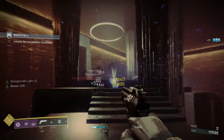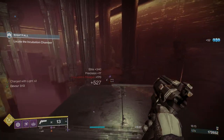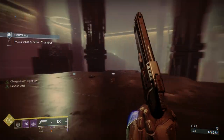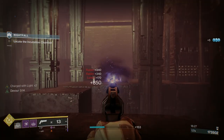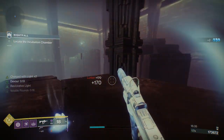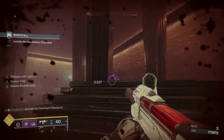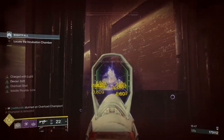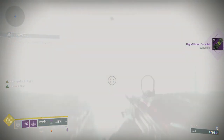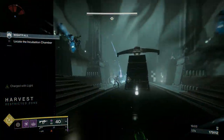Once you come into this room, there are four adds in front of you. Once you've cleared those four, you're not going to clear all the adds in here. Two of those stasis-wielding Stalkers — that's what they're called — will come around from behind you. So what I tend to do is take the first four and then turn around to deal with the two pushing behind me. That section we just came out of is the other section you're going to revisit during the boss fight.